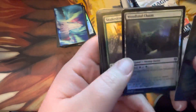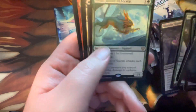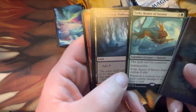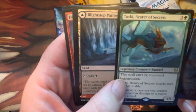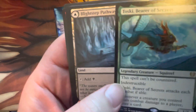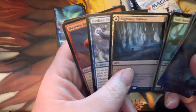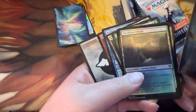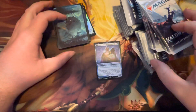Foil — one of the snow dual lands, the two-color comes-in-tapped ones. Ooh, Toski! I thought I needed a Toski — apparently I had already opened one, thing I learned. Although I have the showcase version, and this is one of those rare instances where I think I like this better than the showcase version. Something about the showcase one just doesn't sit well with me. Pathway. Elementalist, Foil Common, Dwarven Reinforcements. Two foils in that pack — kind of weird. I guess the foil land is separate from the foil at the back.